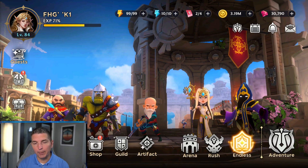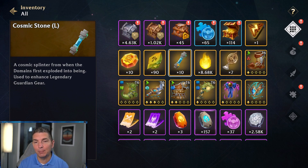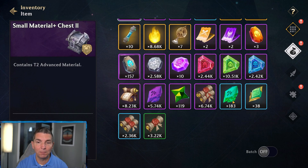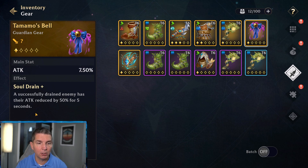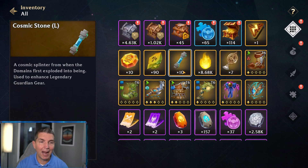Welcome back to Guilty Guardians. Today we're looking at a few things including the guild boss, but first I wanted to address what a player was asking about regarding the cosmic stone. This comes from endless mode, and also from exclusive items — if you're sacrificing exclusive items, you can salvage the exclusive item that heroes have. For example, here's Tian Long's crown, and salvaging these gives you the cosmic stone.